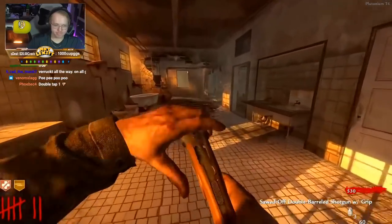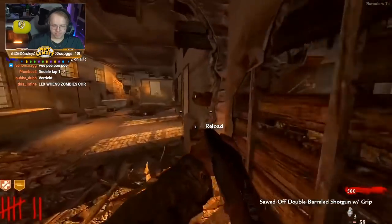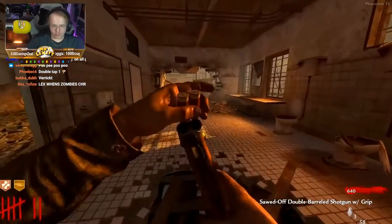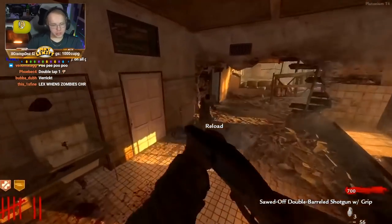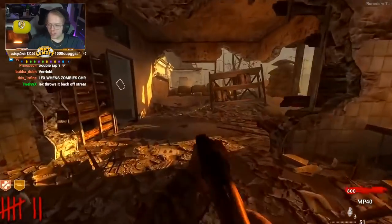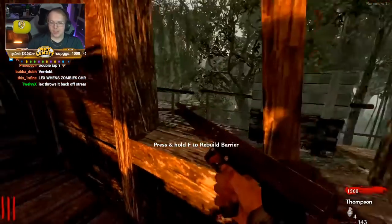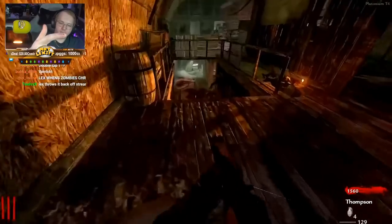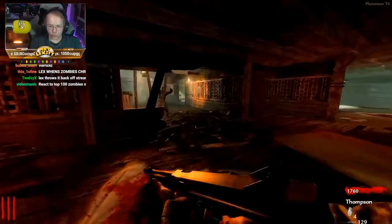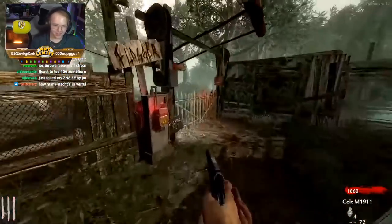This makes Verrückt one of the hardest if not the hardest early zombies map. It's impossible to talk about Verrückt without mentioning the atmosphere — it takes place in an insane asylum and you can feel that while you're playing it. You can hear screams; it's honestly one of the most terrifying zombies maps in the franchise.